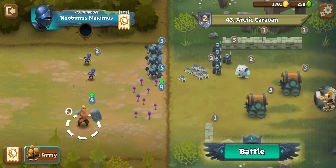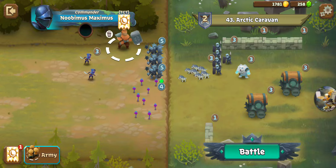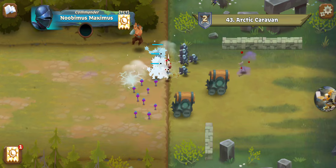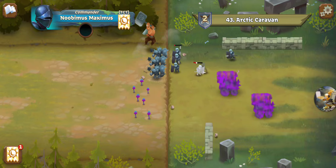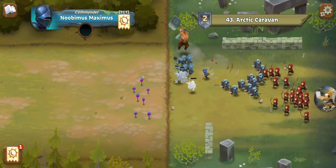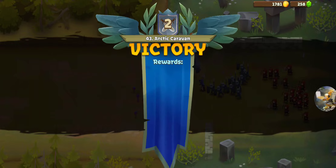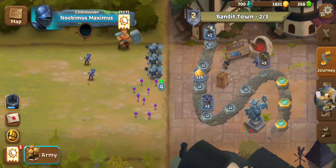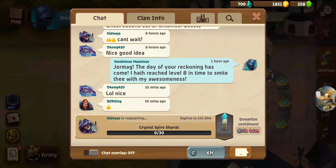Let's give the Wagons time to get to the Mind Shrooms. Super duper easy. This is kind of like Skirmish — when you know what your opponent's going to do, it's real easy to knock him out. Still waiting on my cooldown from joining the clan.